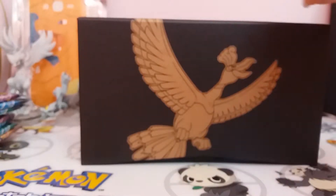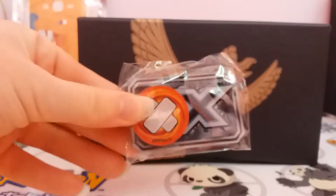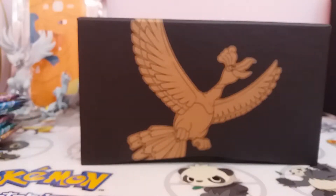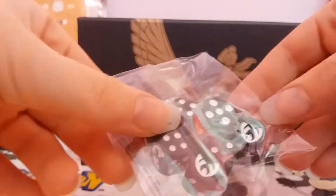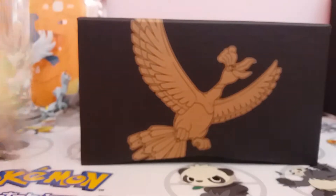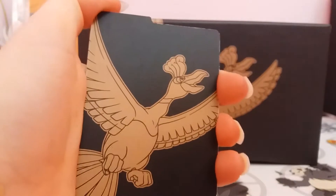So, you've got your box over the back with Ho-Oh on. You've got your GX, your poison and burn counters, along with the dice for the new set — the new set symbol. You've got Sun and Moon style energies, the sleeves, and the dividers with Ho-Oh on.